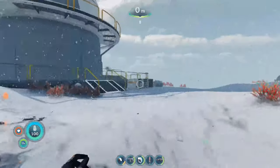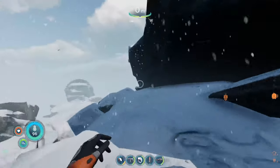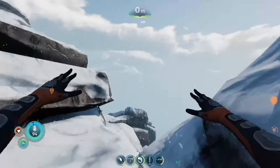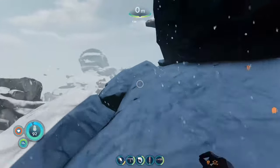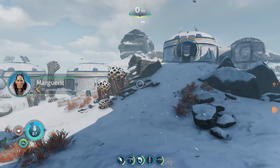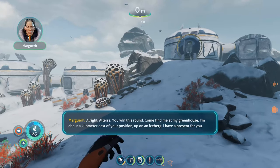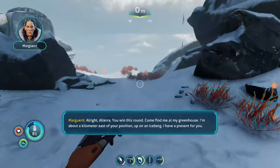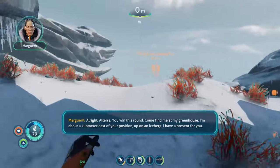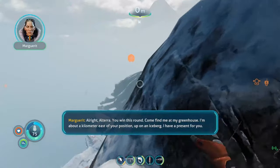I wonder if there is anything else now that we are here. Definitely need something to yield us from this. Alright Altera, you win this round. Come find me at my greenhouse - I'm about a kilometer east of your position, up on an iceberg. I have a present for you.